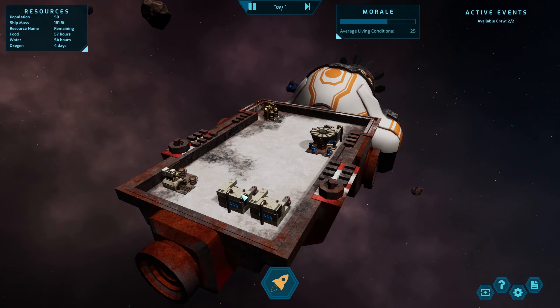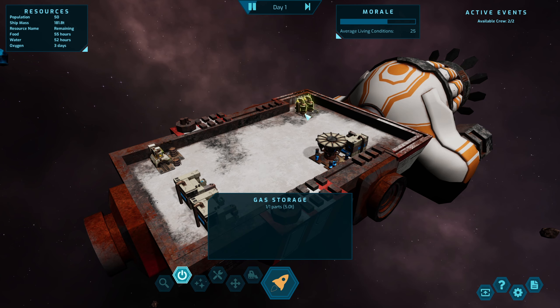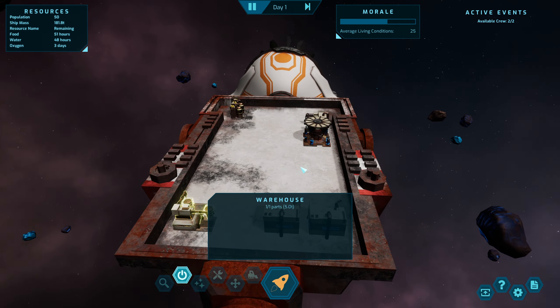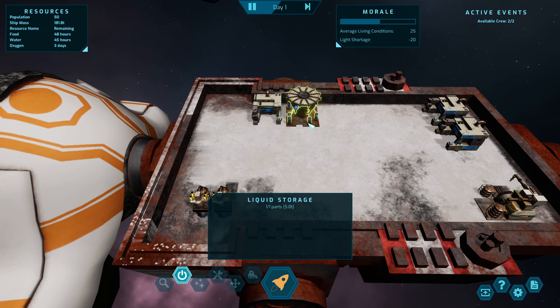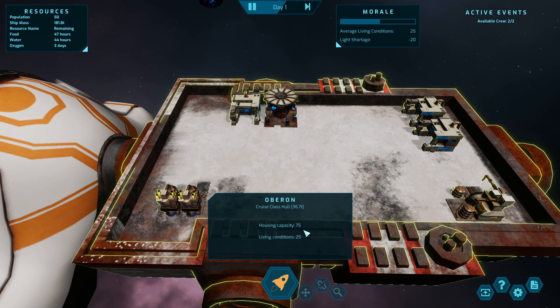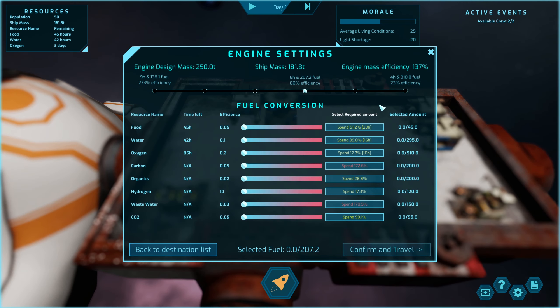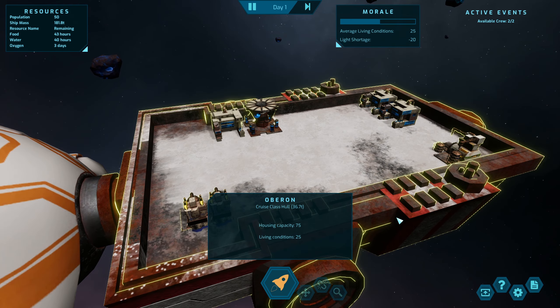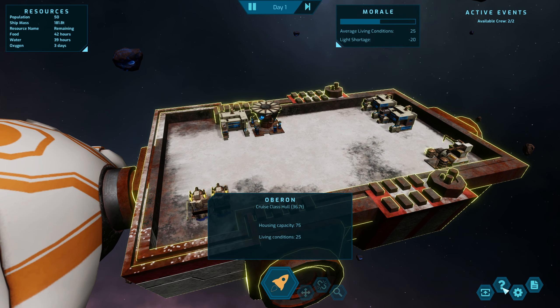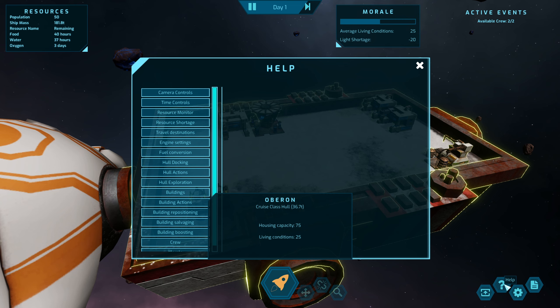I have no idea what we're doing here guys. We have got a crew on board — is this meant to be on power? We're not 100% sure how to build. We're traveling. I'm sure there's just enough stuff in here. Do we need to collect resources? This is in beta and it comes out on the 18th of March.